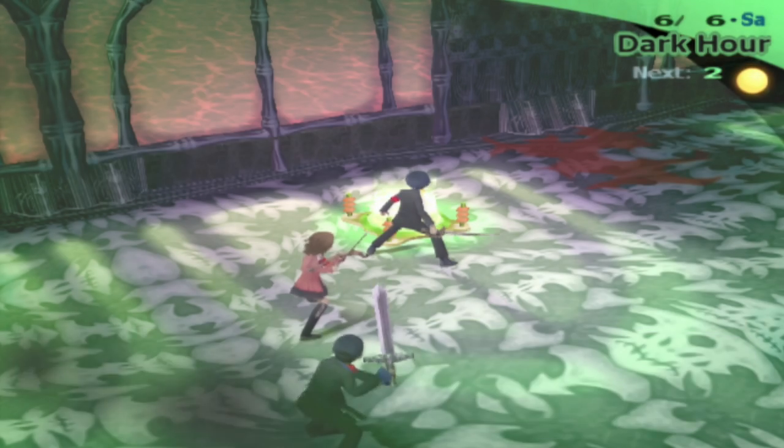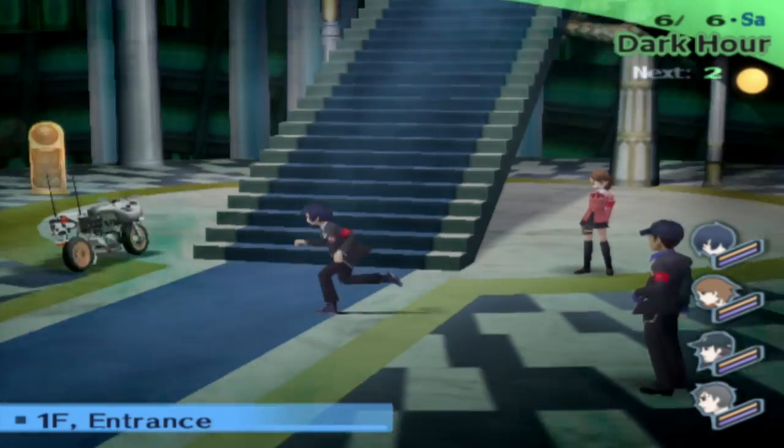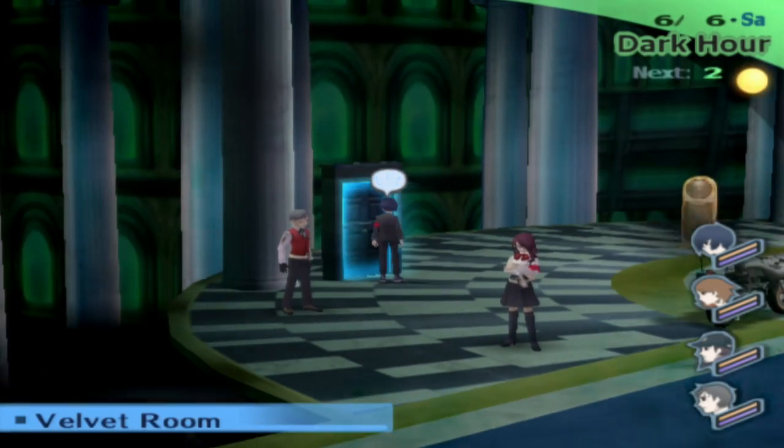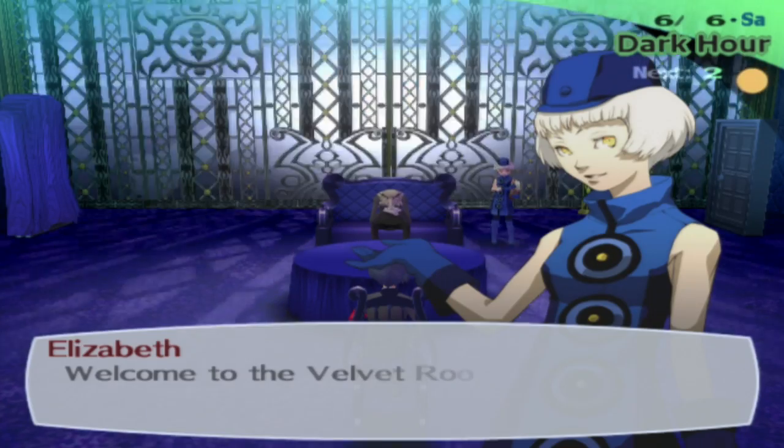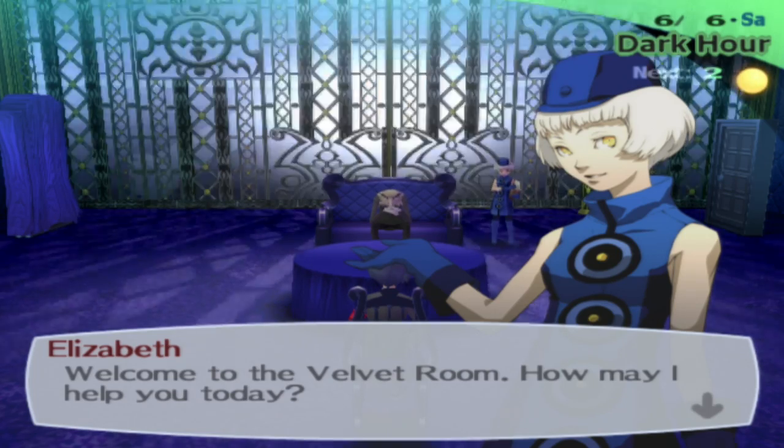Let's return to the entrance and turn in that old document since it's a Liz quest and she'll give us a free item. I think this was the last day we could have done this. Let's go inside the Velvet Room and turn that in. We got up to our next threshold — welcome to the Velvet Room.